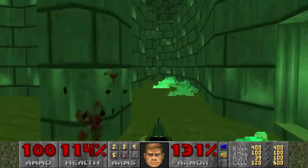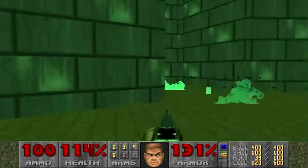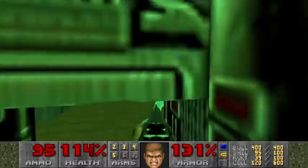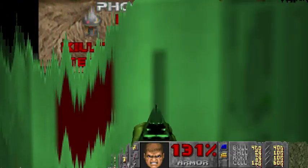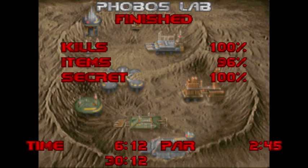Alright we've got every secret now and the last three enemies are actually in the exit room. And there we go - done. That map was definitely not one of my favourites, it's alright and I do enjoy it, but out of all the other maps I don't think it's as good as levels like E1M7 or even the first map. But still very enjoyable.